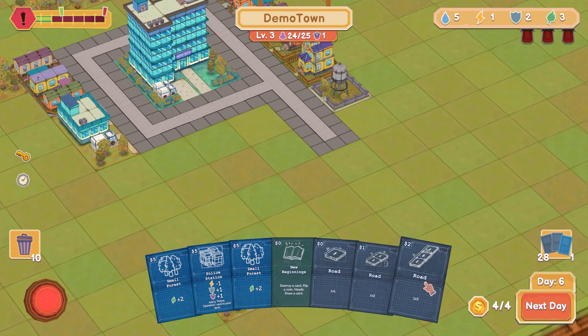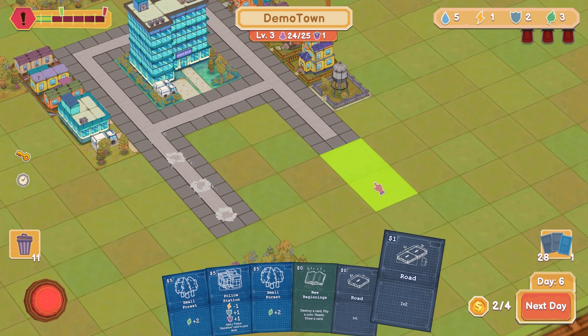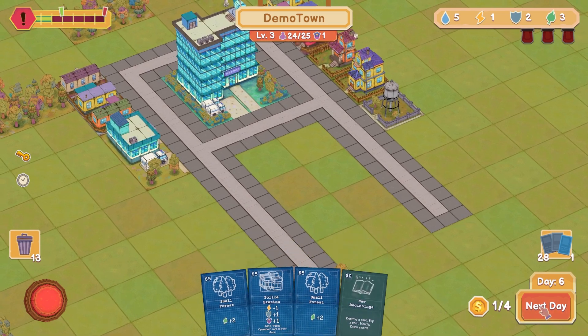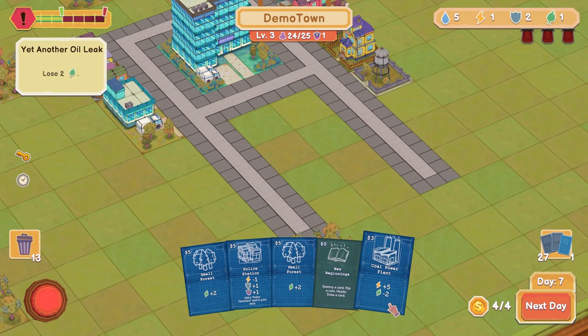Put this one over here and like that — all of a sudden I've got more real estate to work with here. Next day — yet another oil leak! Lose two nature stuff, environment. Luckily we survived that. I'm not getting population cards, which is a problem.